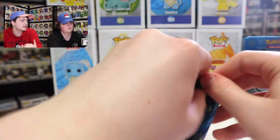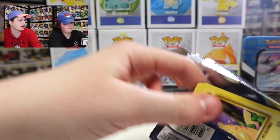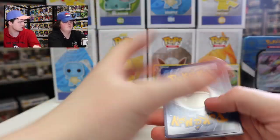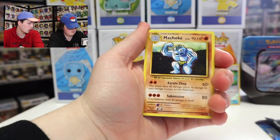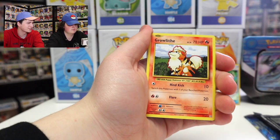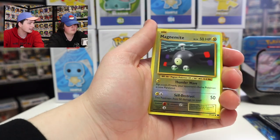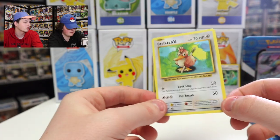This is the Evolutions set that Noah likes to collect, or at least get most of the cards for. This one has Raichu on the front — last time it was something different. There's the code card. This one's three from the back. We've got Machoke, Trainer Potion, Maintenance, Pikachu — that's a weird Pikachu — Growlithe, Machop, Nidoran, Ponyta, Magnemite, and Farfetch'd as the Regular Rare.